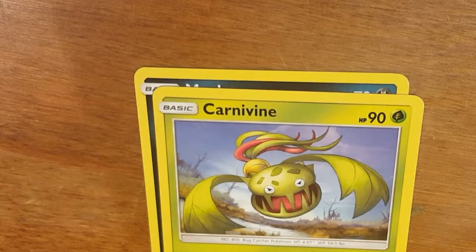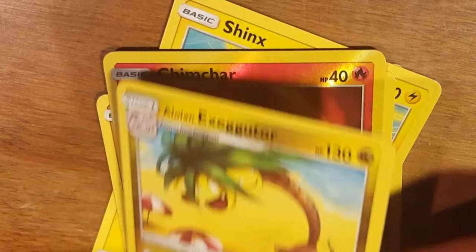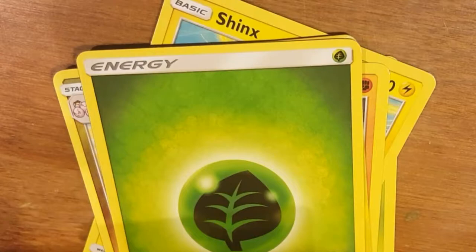Pack number four: Murkrow, Carnivine, Shinx, Passimian, Hippopotas, Reverse Hollow Chimchar, and the rare Exeggutor. Energy, Fire Memory, Grotto, Perugly.